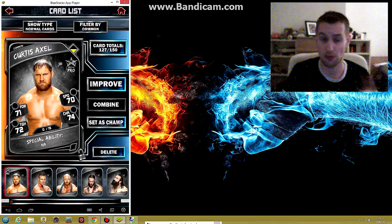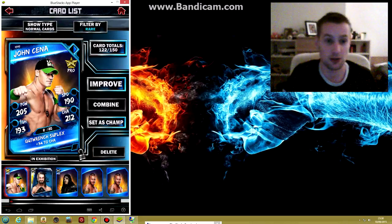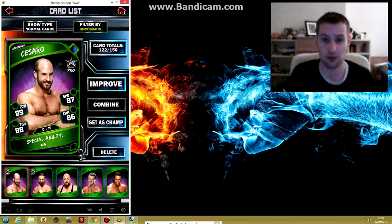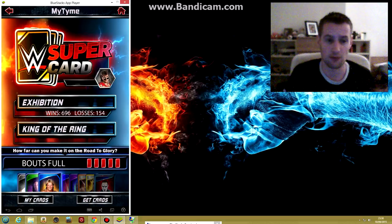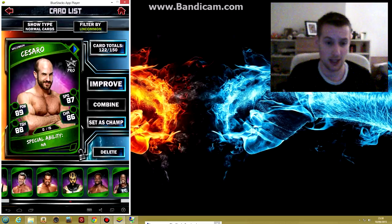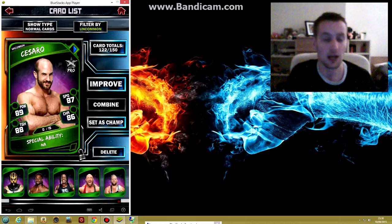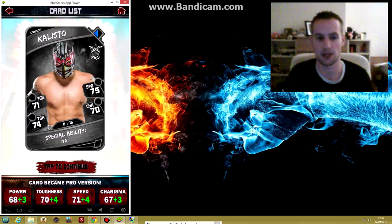I'll show you that again in a moment with the uncommons. This pro Cesaro will give more experience than a non-pro Big Show and Dolph Ziggler combined. You can check that out for yourself. The way to do this is to go in, scroll through your cards you're not using, and just pro them before feeding them.